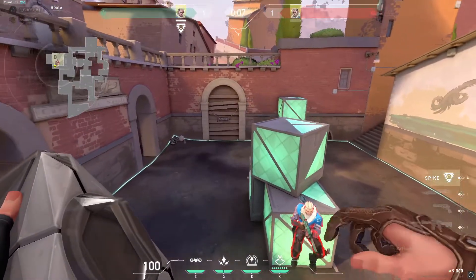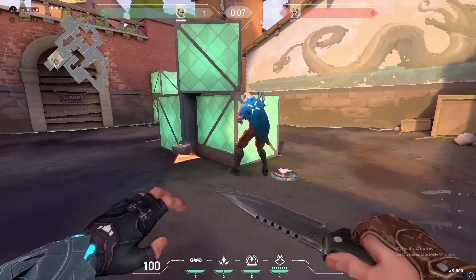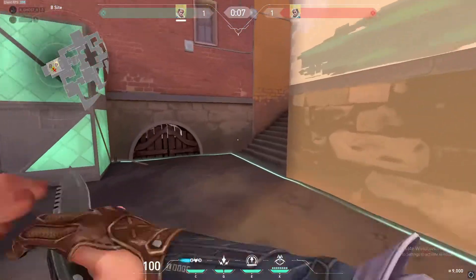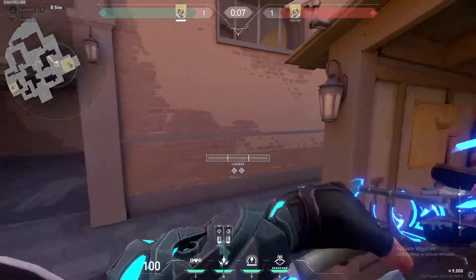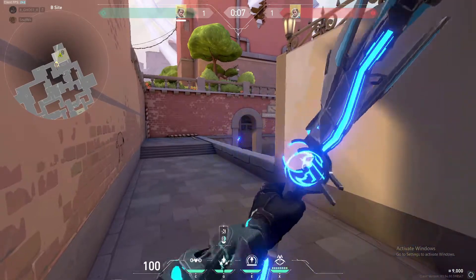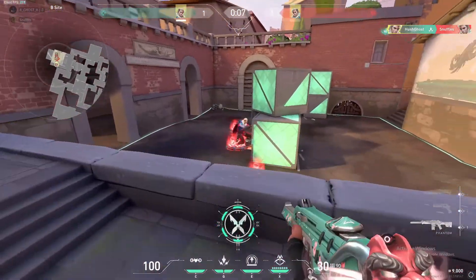Now I'm going to simulate a diffuse — I'll put the spike there, just crouch on the spike like you're diffusing. They're pretending to diffuse the spike right now, and I'll use my Shock Darts to show you I can kill them without exposing myself. I'm going to double Shock Dart it because two Shock Darts will kill them. That's one, and that's two right there. So, I stopped the diffuse.